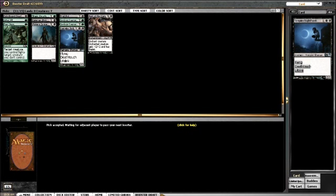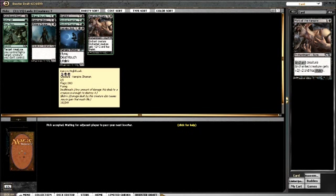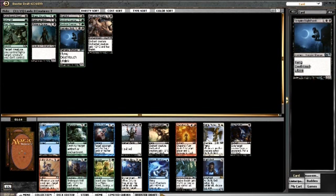This is looking really solid so far. I'll probably hide the Plummet since it won't make the main board. The only double-colored card I have is Vampire Nighthawk, which is fine - if I can't cast it on turn three, that's okay. It's not the end of the world. Let's look at this next pack.